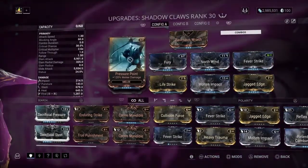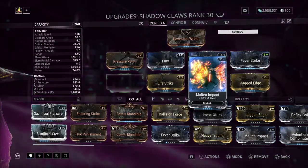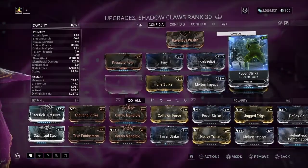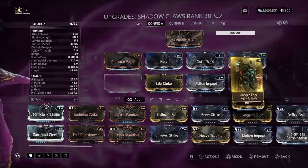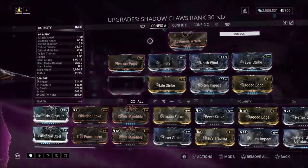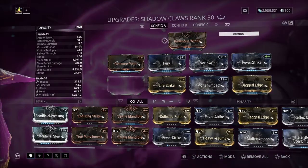For Shadow's claws I'm using Pressure Point for melee damage, Fury for attack speed, Life Strike for lifesteal on heavy attacks, Molten Impact for heat damage which shreds shields, North Wind for cold damage, and Fever Strike for toxin damage — these create viral damage, multiplying slash damage. Finally, Jagged Edge for slash damage. Revenues Rate is the stance which comes with the Shadow Claws, so you cannot remove it or put it on other weapons — it's just permanent.